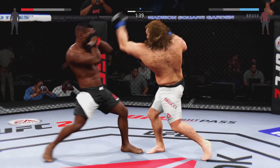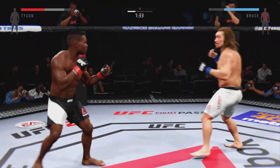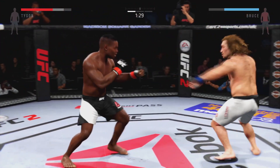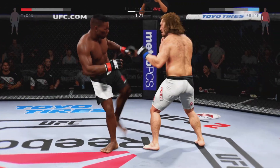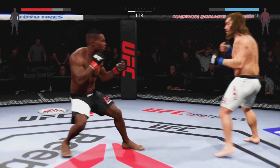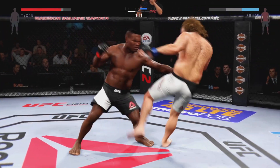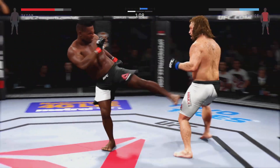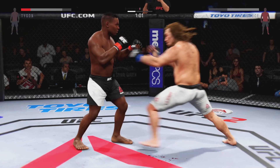Swing and a miss. Stay relaxed and free. Look for the setup — it's gonna be there. Another strong jab. Able to just get out of the way. And again he connects. Kid Dynamite with a hook to the body.